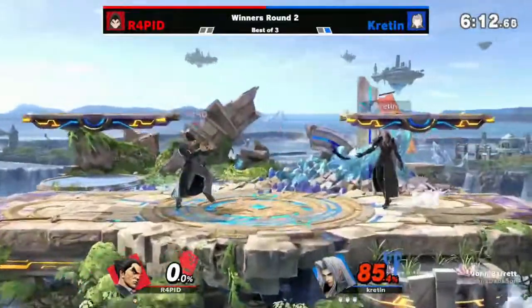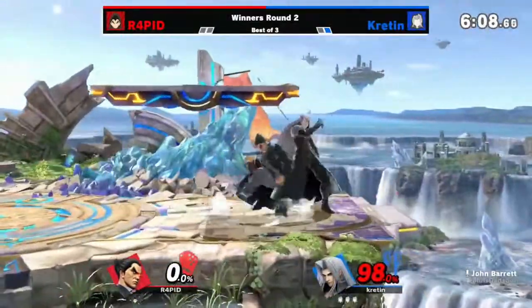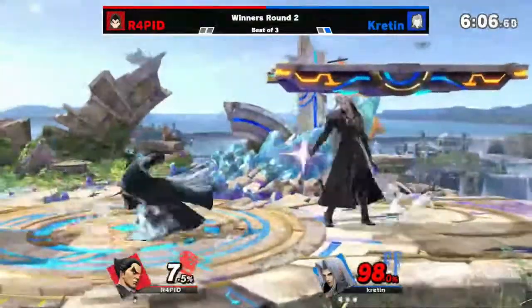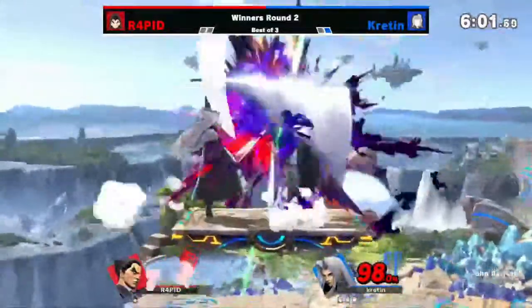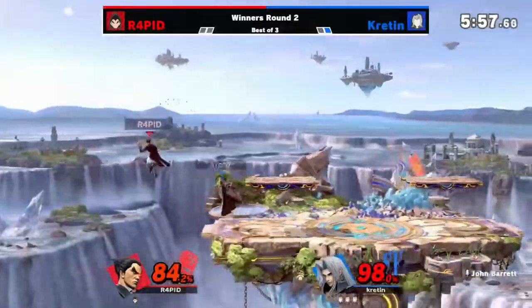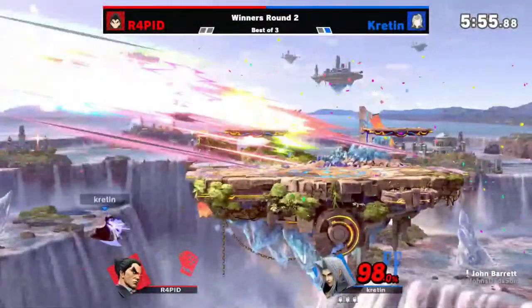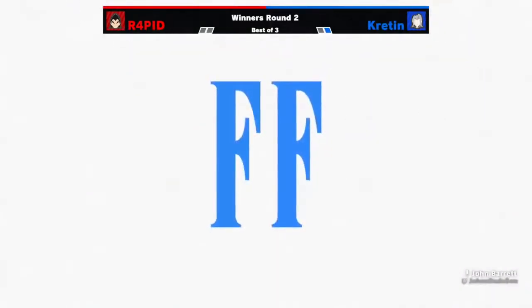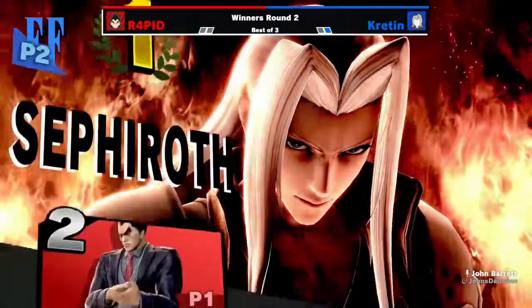She's looking very dominant right now. Fully charged size — he doesn't get hit by it, just patient in shield. There it is again on the get up attack — that will catch it. And that is pretty decisive. This could be a shield break or a huge damage, and it is the latter. Frame trap with the up air in the air, and there's the back air. That is an incredibly quick set, and a three stock to cap it off. Kretin moves on to winners round three.